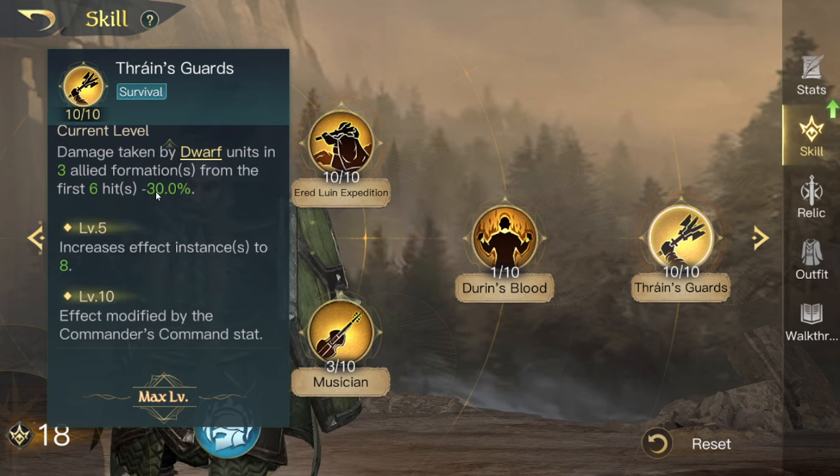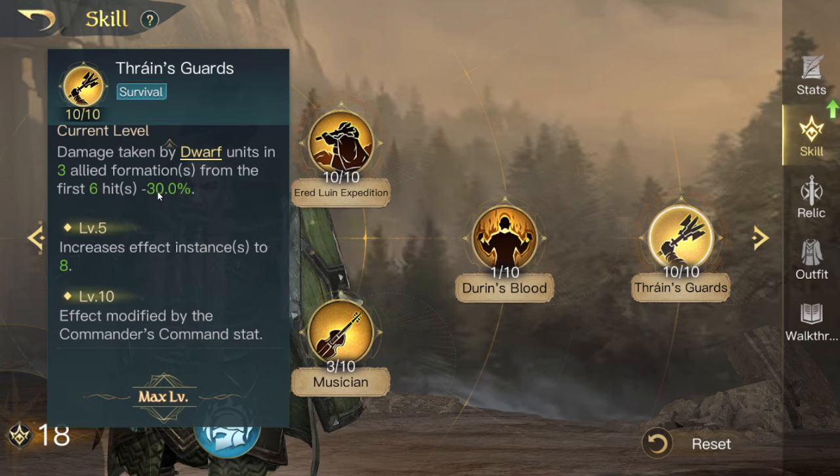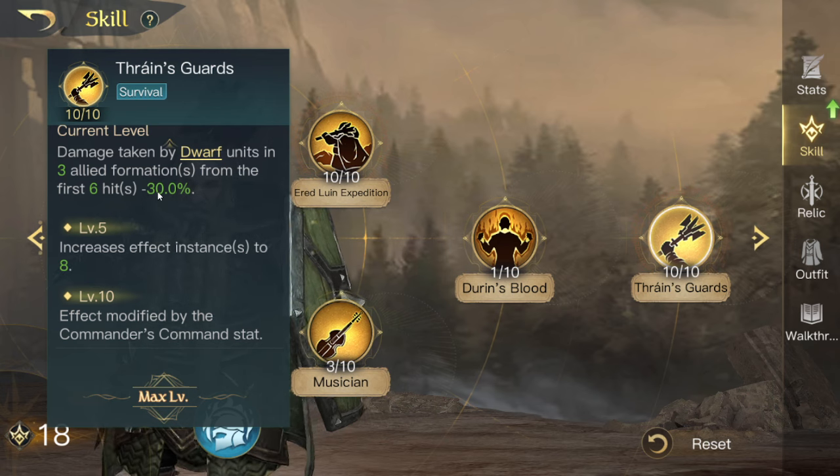Interestingly you don't want to run him with a dwarf unit, because you want to put dwarves in your other three formations — he's going to tank for you, guaranteeing Thrain's Guard hits the rest of your formations by them having dwarves. With a decent command stat this skill can get over 60%. The reason I think he is more meta now is because Sauron does not counter the command stat during the enemy skill.